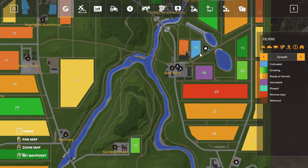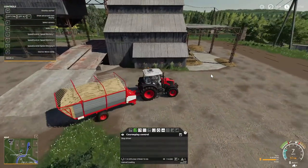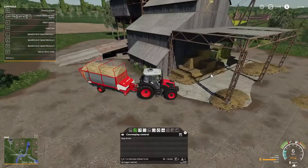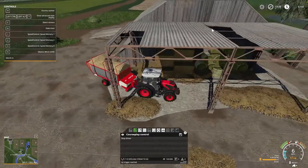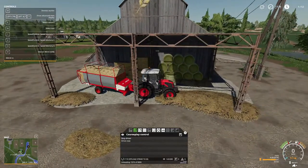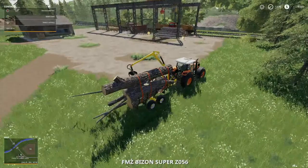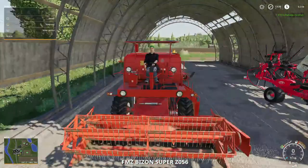We gotta get this tilled up, get some stuff fertilized — we've got a fertilizer, I really don't know. I just want to stay with this guy until he hits the tip trigger. Okay, unload — he's doing his job. Let's go to the other one. We got $374 for that straw.